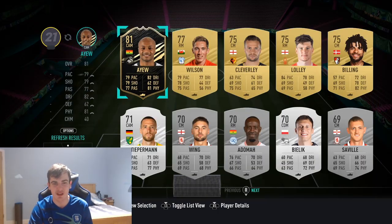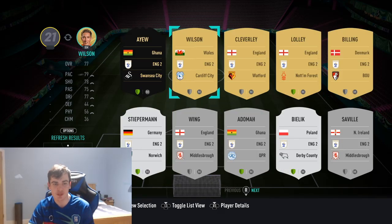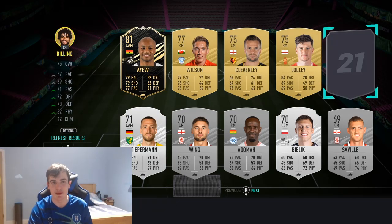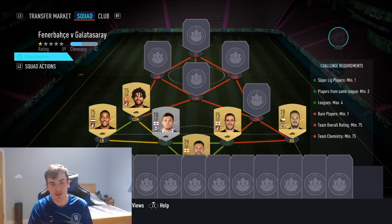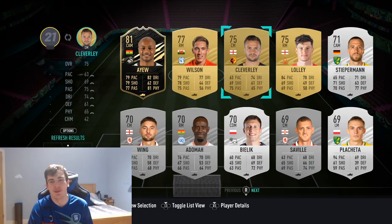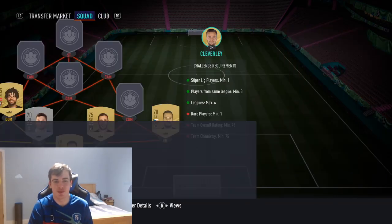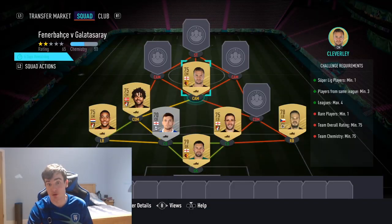I'm pretty sure we're using all CMs across the side. We're going to be using Billing first - sticking Billing in at 300 coins, a very easy one to get. We're going to be sticking Tom Cleverley next - Tom Cleverley goes there at 300 coins.